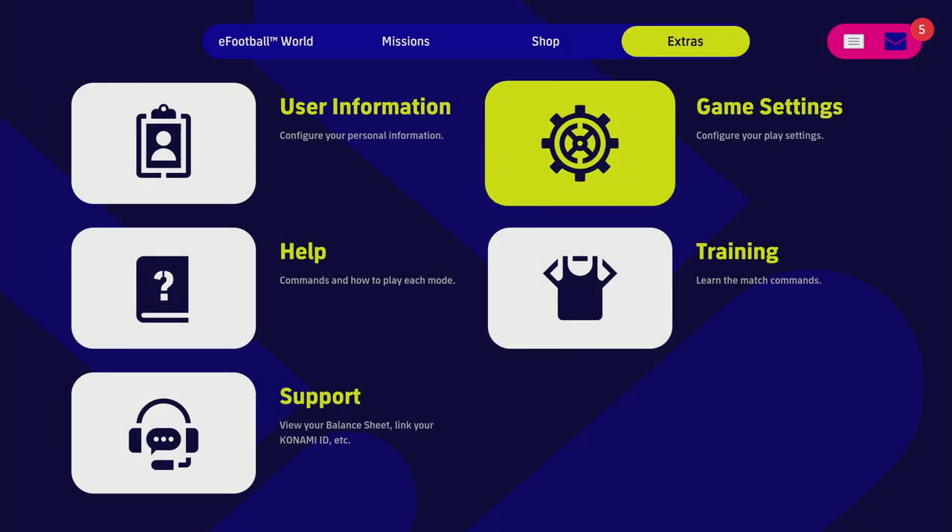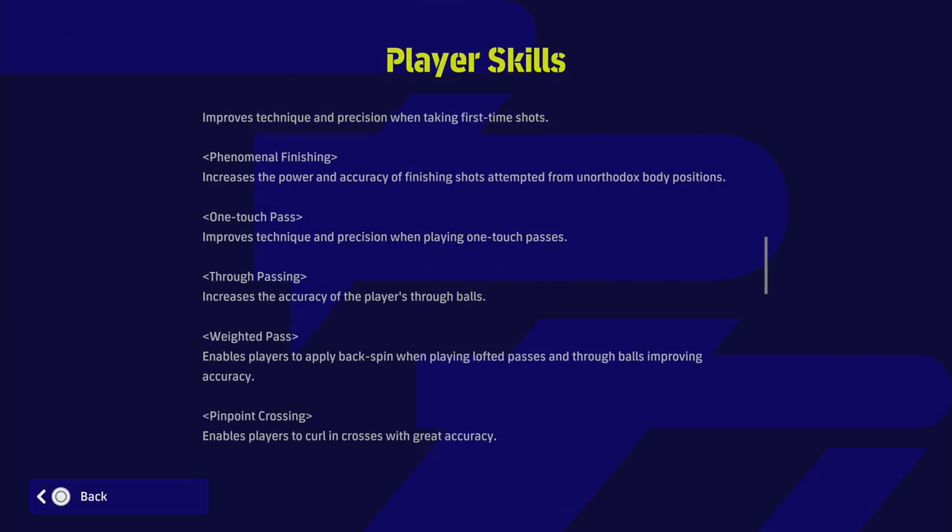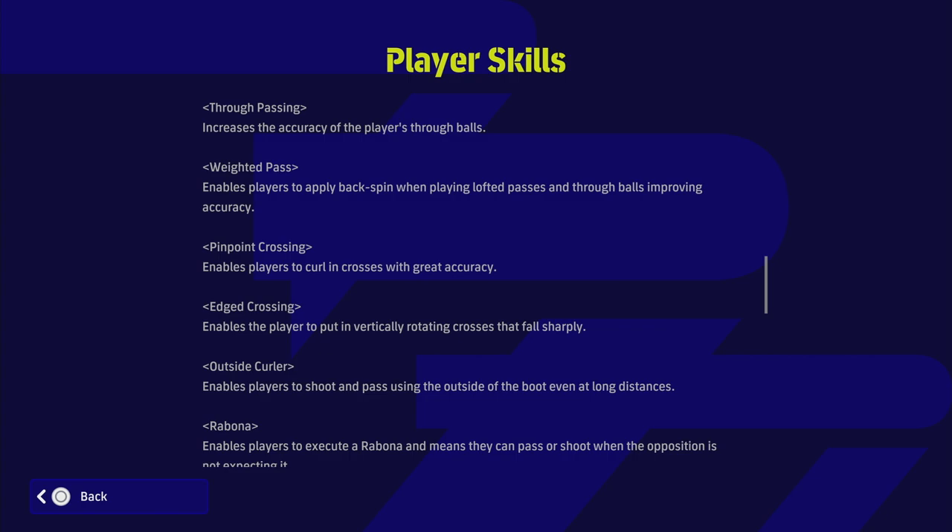First, let's look at what edged crossing does — a lot of people have been asking. If you go to Help, then General Information, then all the way down to Player Skills, you'll find the definition. Edged crossing enables the player to put in virtually rotating crosses that fall sharply. From clips people have sent me, it seems to be a mix between low driven crosses with a trajectory that goes up and then drops quickly, and also a mix with stunning crosses.